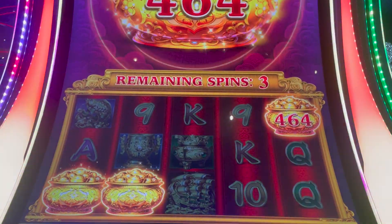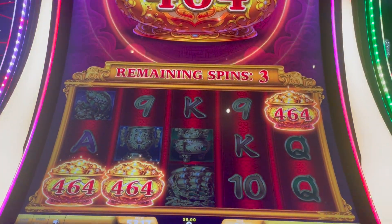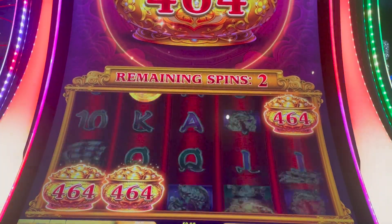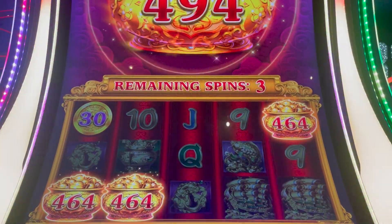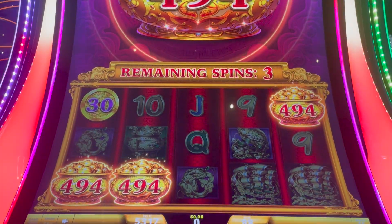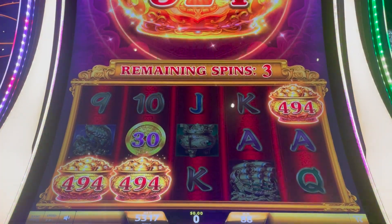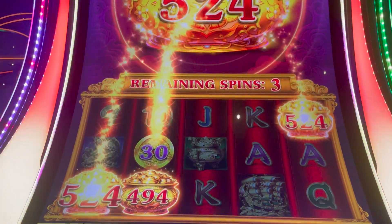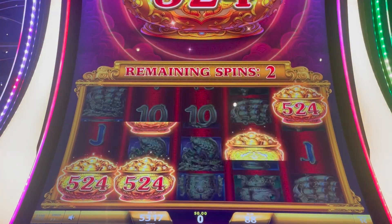There we go, we'll take that. Alright, let's add some more to it. When you add, it does obviously reset your spins as well — three spins every time. Gold pots are up to $5.24. We'll keep adding to that.